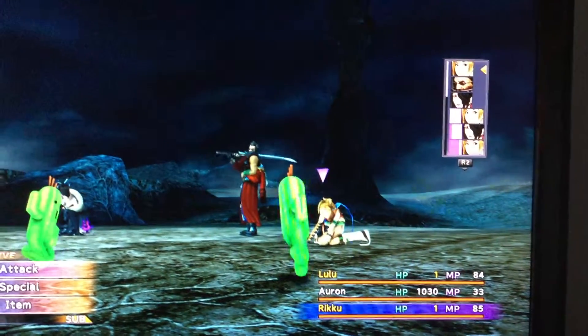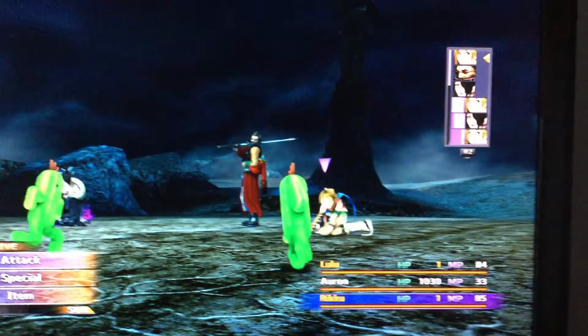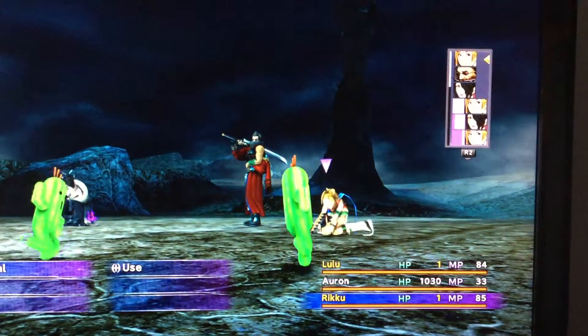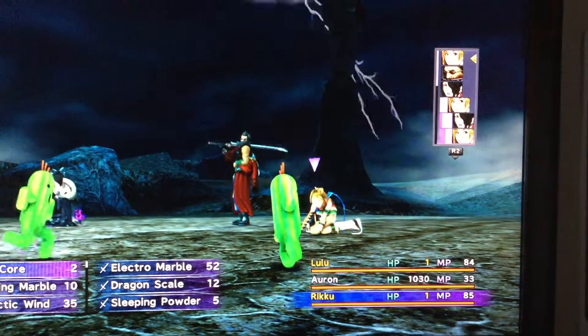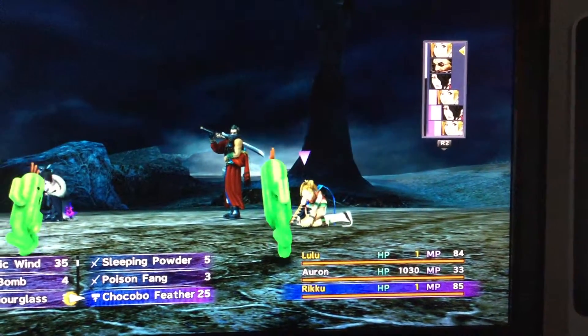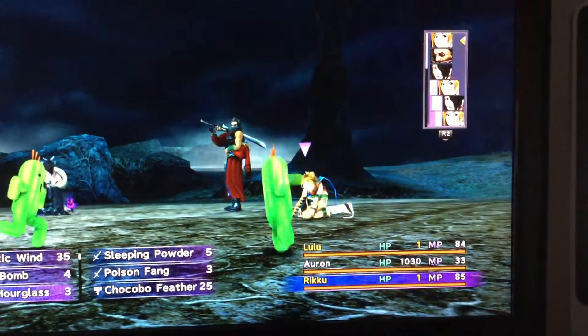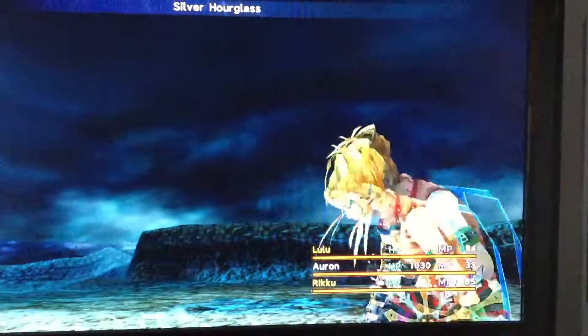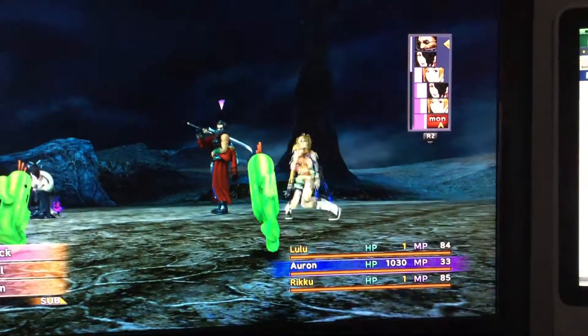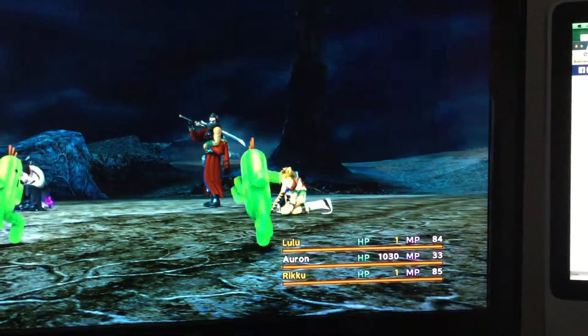Alright, this is my trick to get a lot of chocobo feathers. I got preemptive strike, both Lulu and Rikku are coming into the battle with SOS Haste. I have silver hourglasses — I'm using one; you can steal them from the dragons, I think they're called something like Lamashitu.